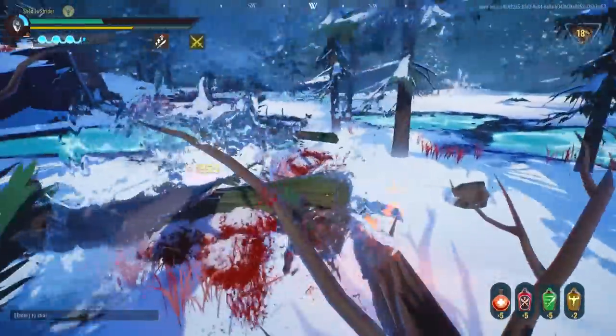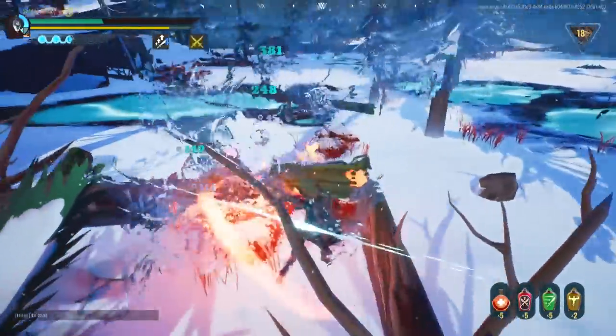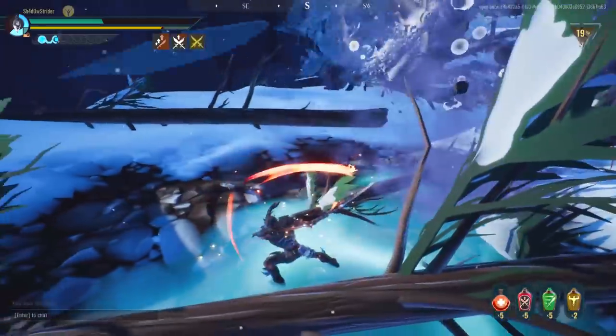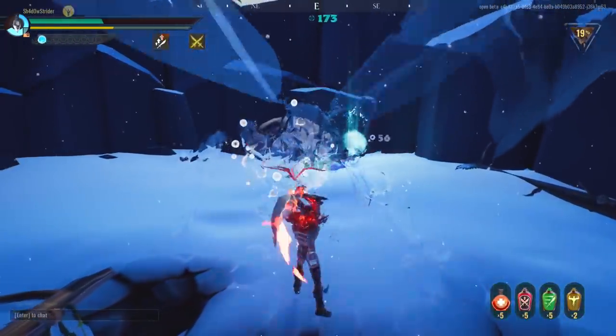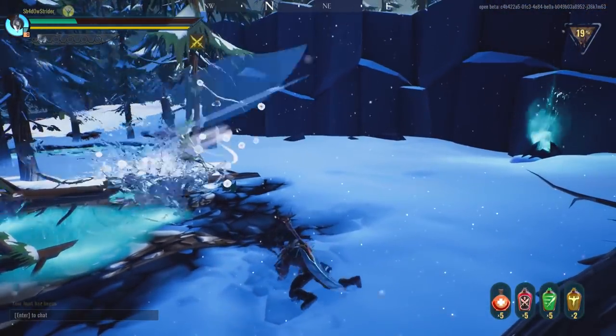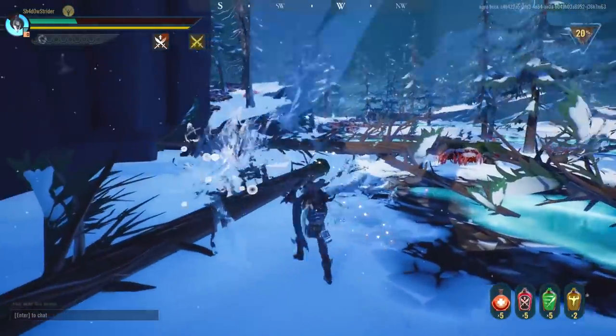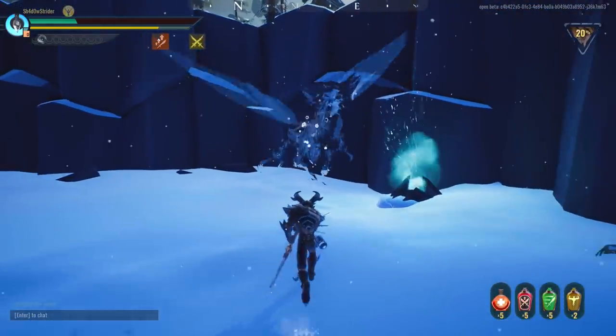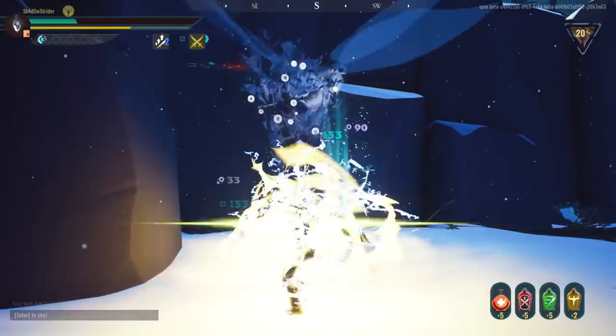Regardless of whether you go for defensive or offensive stats, the fight will last almost the same amount of time, give or take 2-3 minutes difference. The only consumable I think is necessary for this fight is Stamina Tonic — the rest is up to you. Pylons are completely useless due to Razorwing's constant movement, but Stamina Tonic is useful since stamina can be a struggle.